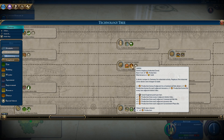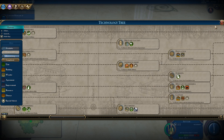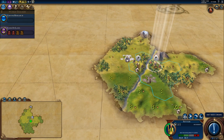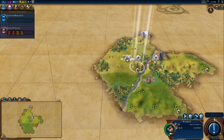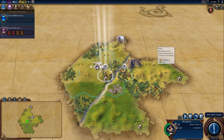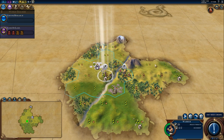Pretty good starting location — a river here. I'm thinking about putting a city triangle to utilize the government plaza, commercial hub, river, and Hanza adjacency to get maximum output.